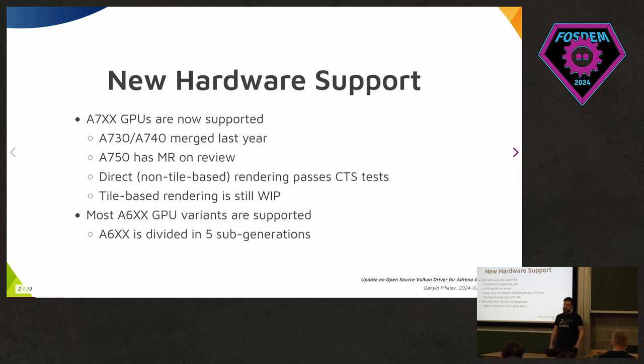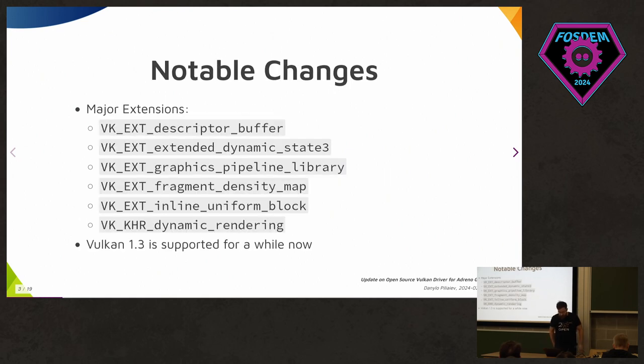To add a new variant of the GPU, we just need to change some registers. As for our features and extensions, we now support Vulkan 1.3 and a lot of extensions with it.